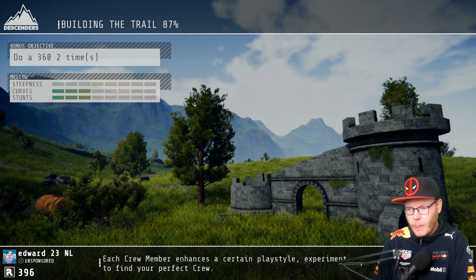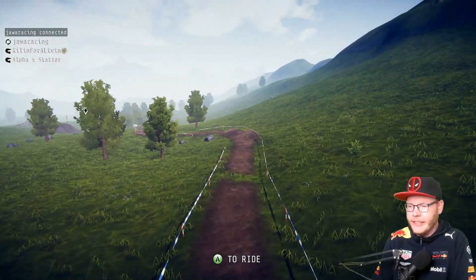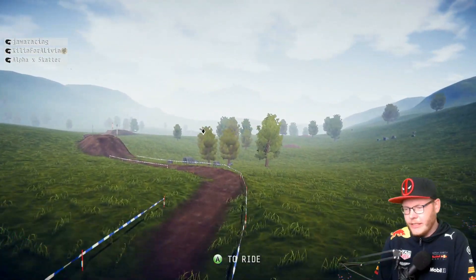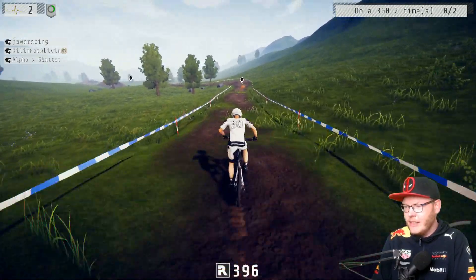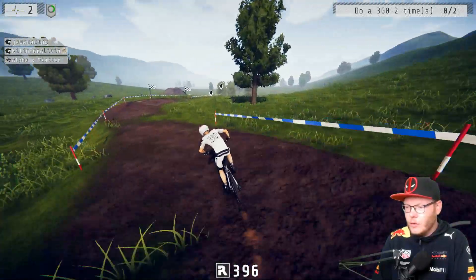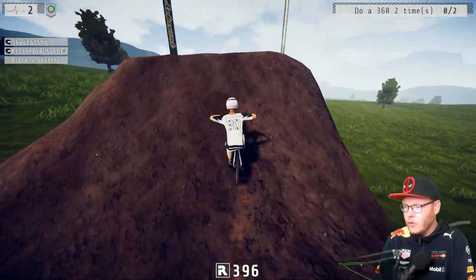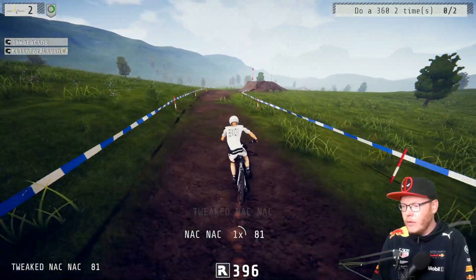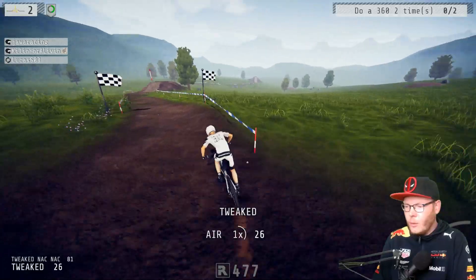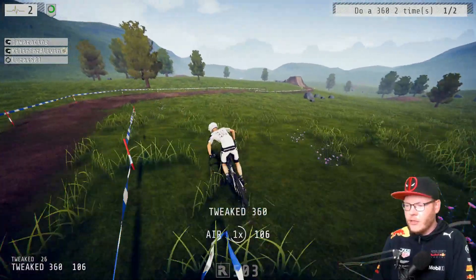Okay, five lights — do a 360 two times in a row. Let's try it. I'm also not sure this music is copyrighted — I kind of don't care. Do a 360 two times — how do I do a 360? Oh god, look how fast I'm going! That's not a 360, that's a neck... that's a whip. There we go, that's sort of a 360.